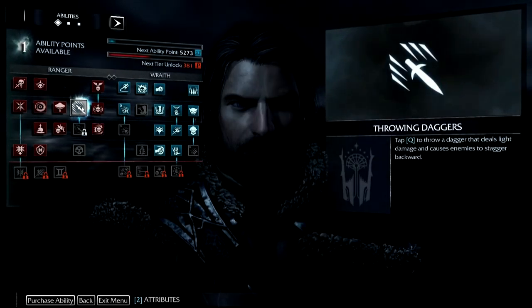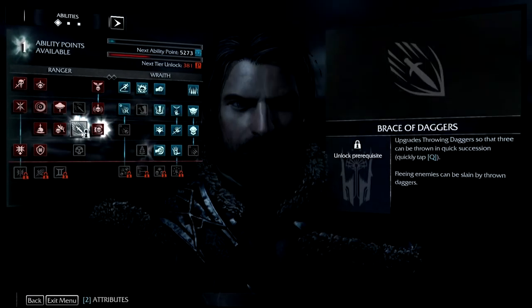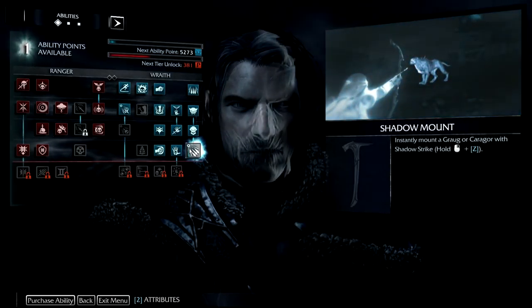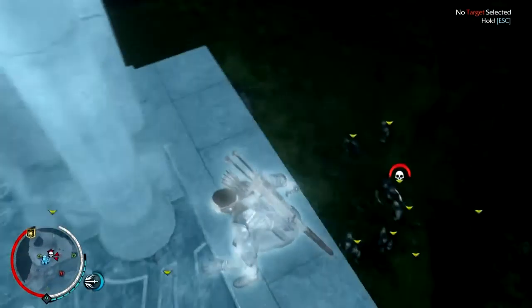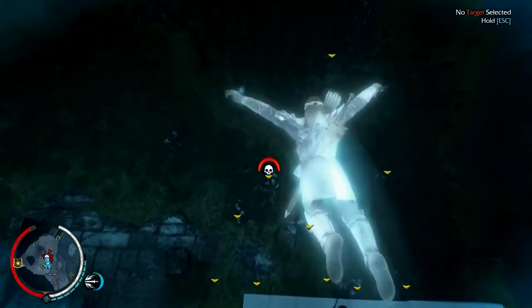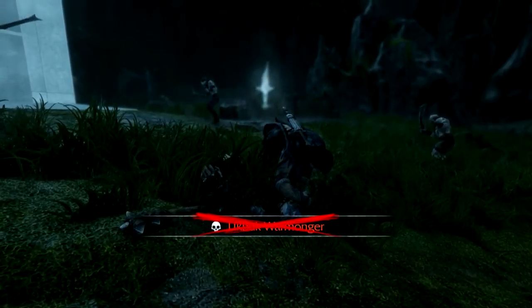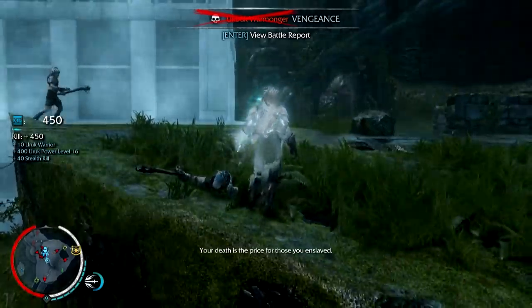We're getting pointless though. I think we need that for a mission, right? Should we just start? Sing on Korgor — okay, let's get back because that sounds like it might be a thing, baby. Maybe, baby. Oh — you kill him. There we go, bye. I scarred you, and now you're dead again. Your death is the price for those you enslaved.